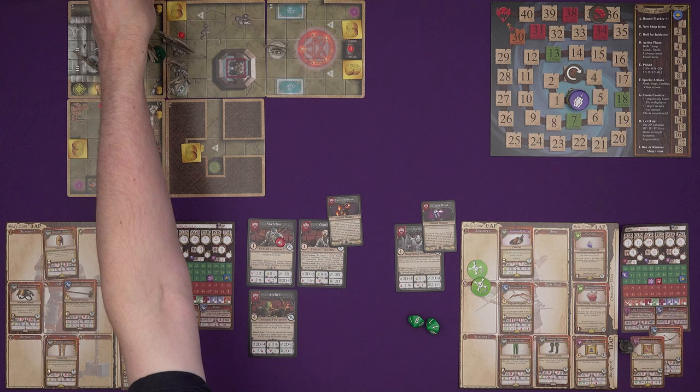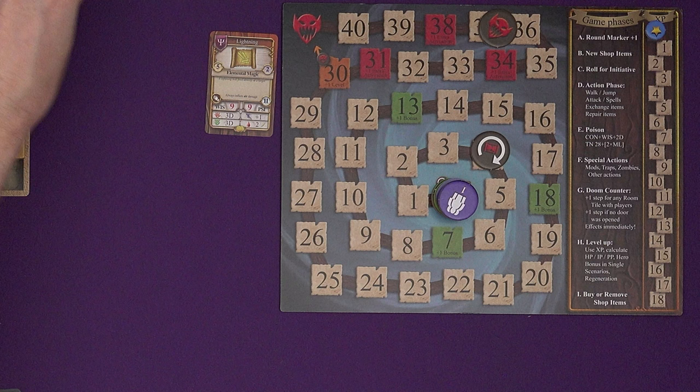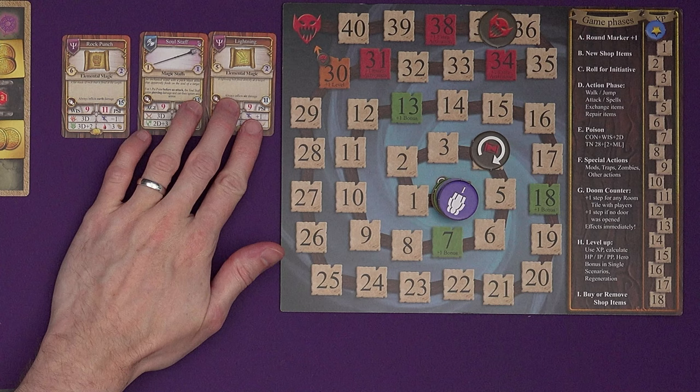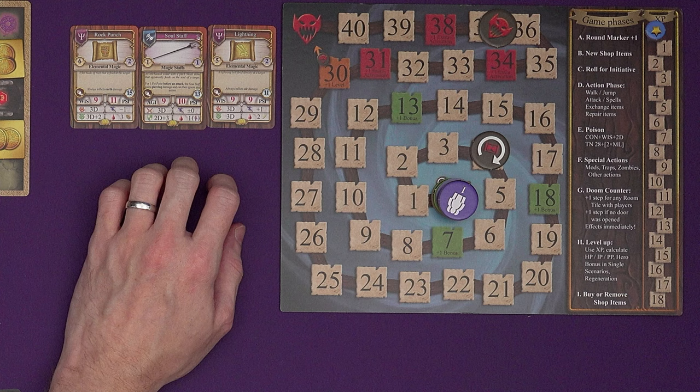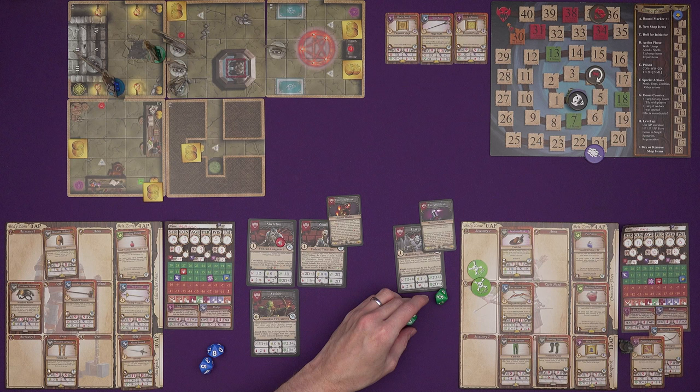Round marker goes to four. New shop items: a lightning spell, a rock punch spell, and a soul staff — a great round for a wizard, but unfortunately that's not us. Roll for initiative: Mulligan gets 13 plus 8, 21. O'Hare gets 19, then rolls a 10 again — 36. The skeleton is on 8, the gargoyle on 10, the zombies on 3, and the archer back here on 9.